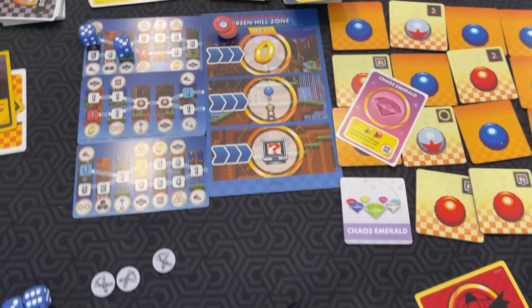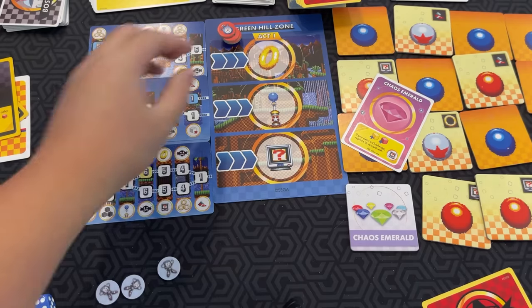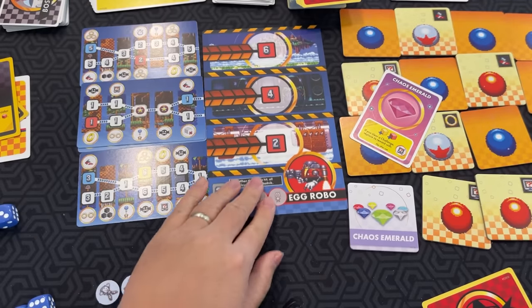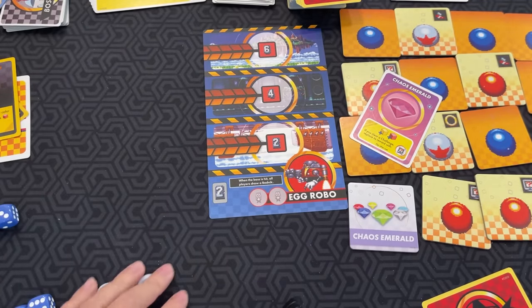Those are the different characters, and you're trying to go through all these zone cards. Once you run out of zone cards and can't replace one, then it's time to set up the boss fight. You flip this over — there are multiple zones you can play — and you deal out boss pattern cards equal to the boss's level. This boss's level is two.